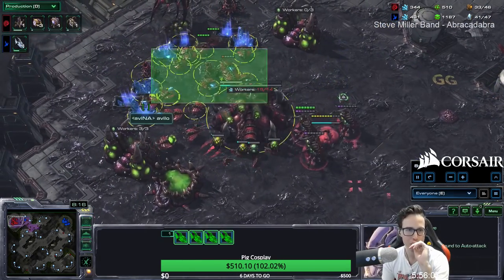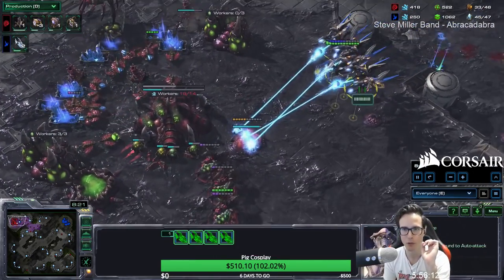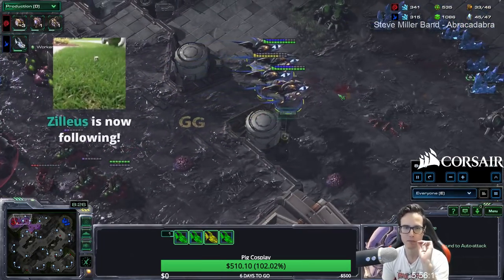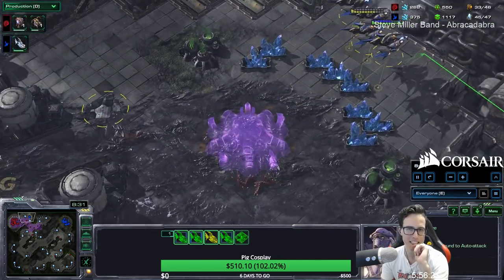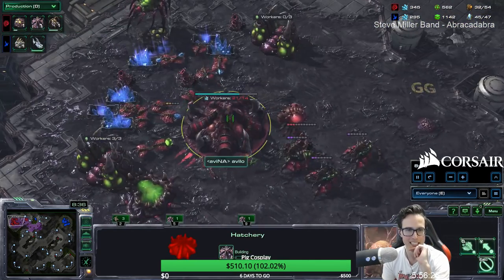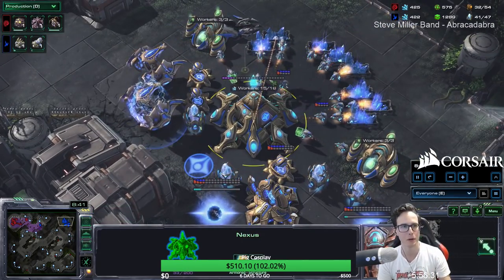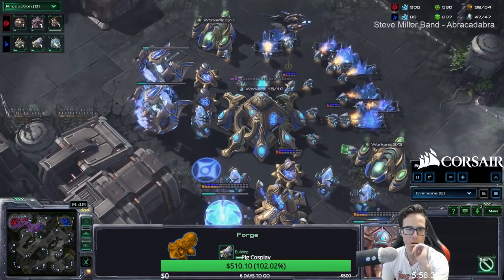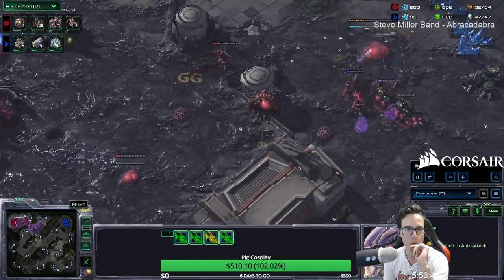That's actually the shittiest way to die — I've had cannon rushes go so badly that I was basically dead, then randomly ran three or four void rays across the map and won. It always feels like you've cheated fate — like you were never meant to win. A'Villo has nothing that shoots up. He's oversaturated and tries to retake his hatchery. Florencio is building oracles now — adds some disco balls, more mobile damage output, maybe a stasis trap.